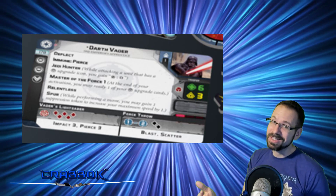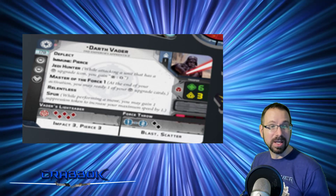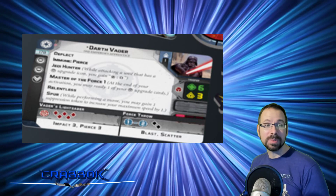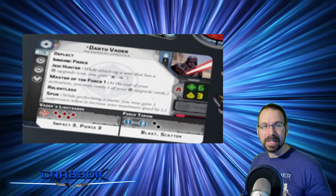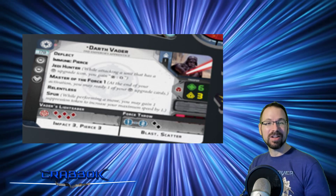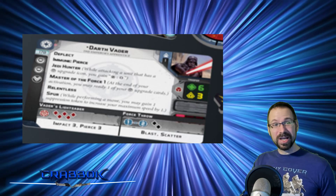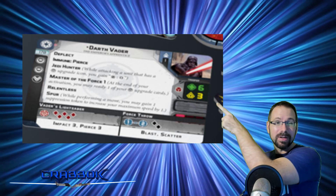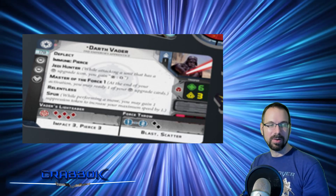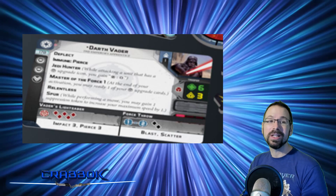At 170 points, definitely cheaper. Again, it's an operative so you'll still have to take a commander. Maybe you're going to go with the generic commander, but the generic commander puts you at risk of Bounty. Darth Vader has two force abilities and training. Deflect, Immune to Pierce, Jedi Hunter — very cool. I actually saw somebody on the forums predict he would have Jedi Hunter just like Grievous. When he's attacking a Jedi, he gets Surge to crit. So this could be a really good counter to Luke.